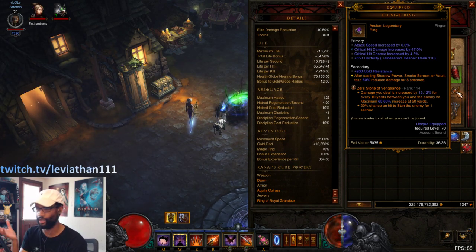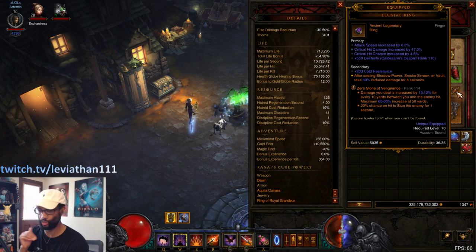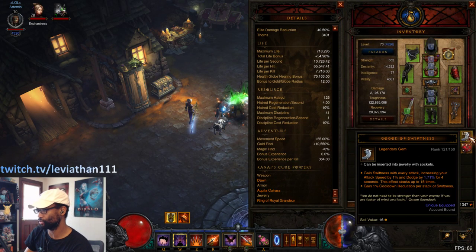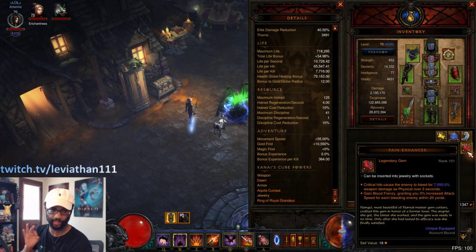I'm actually using Zei's Stone of Vengeance here for solo greater rifts because it's the best DPS option. Even though you're not going to benefit from the full effects since you're not at range like multi-shot would be, it is still a new multiplier for your damage, so even at the minimum amount you're still getting a nice multiplier. You could also just keep Gogok and that would be fine — you get your attack speed and your cooldown back.